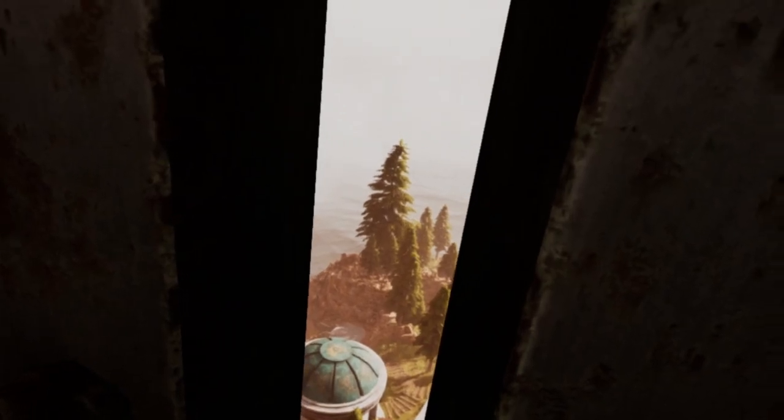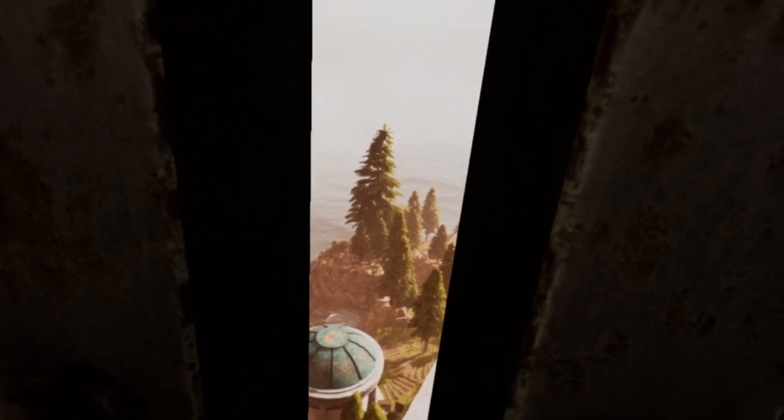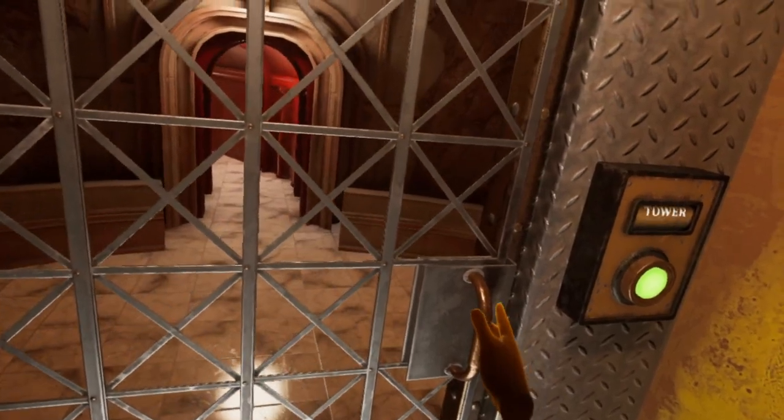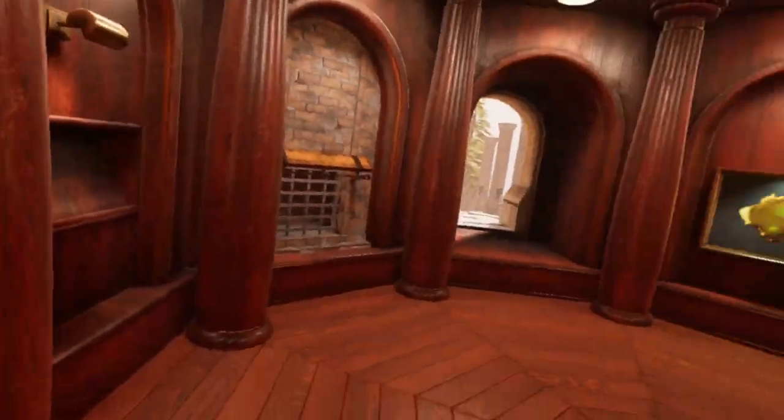The narrow window at the other side of the tower looks over a large tree. This is where the Channelwood book is hidden. Take the elevator back down to the library. You will find that the entrance to the library is closed, but pulling the handle below the portrait to the right of the bookcase will open it.